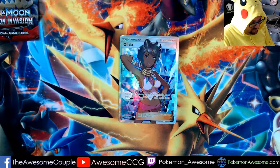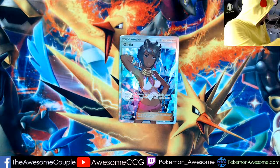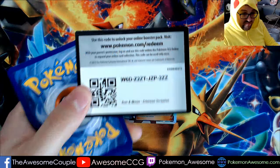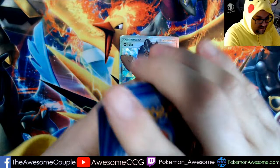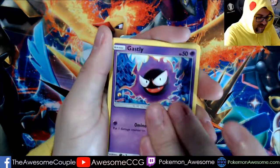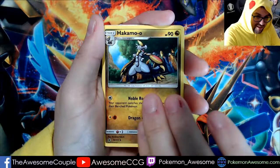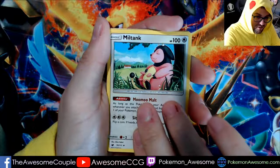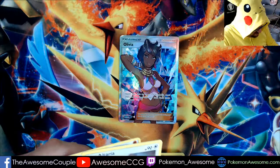We're down to our last Crimson Invasion pack. Who is gonna join Olivia on the board here? We'll soon see. Olivia, Fulivia, Corphish, Gasly, Arone, Dashing Pouch, Hakamo'o, Miltank, Regigigas, and an Altaria with Draco Melody.